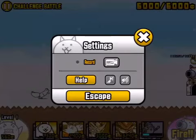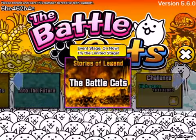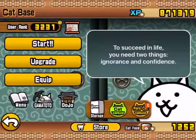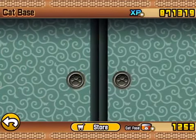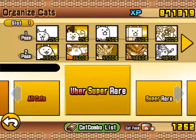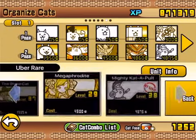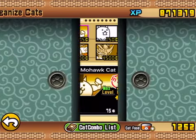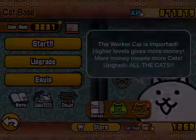I'll show you the evolved form of it. I don't believe it's got any added stats — it's got pretty much the same ability. It's called Cat Six Siege Engine and you can see my Cat Food, which means I'll be doing a rare Cat Capsule opening quite soon.